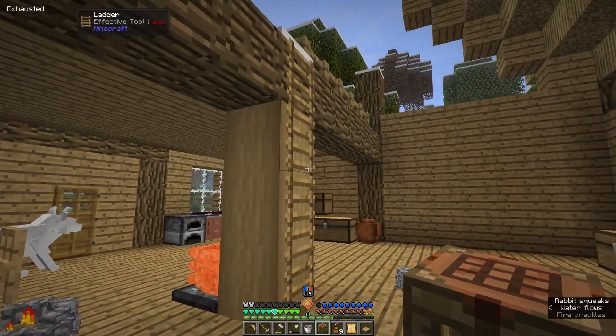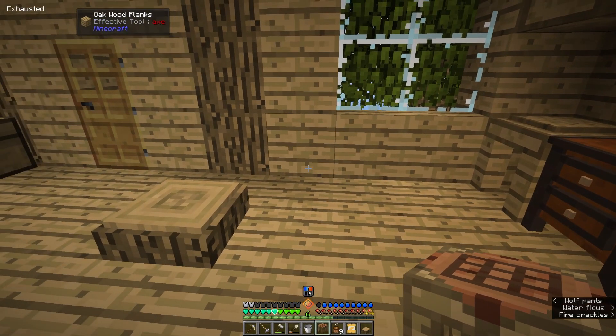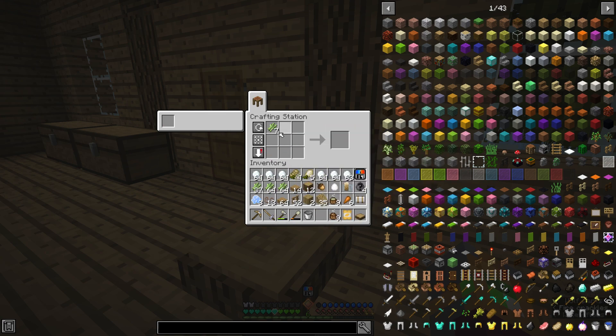The ladder is on this side now, so I can't put the crafting table there. We'll put the crafting table here — that's fine. We need more thatch for the roof.